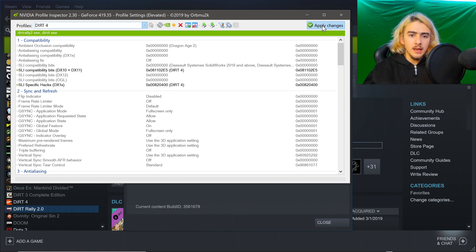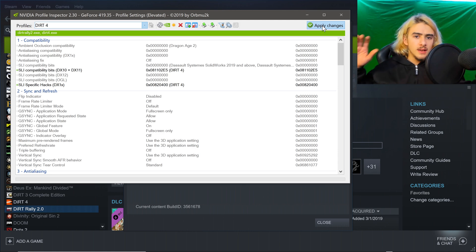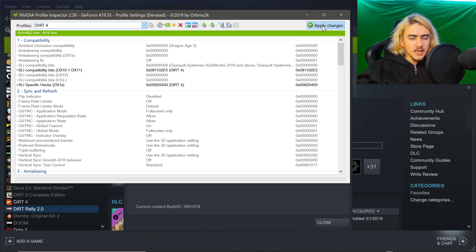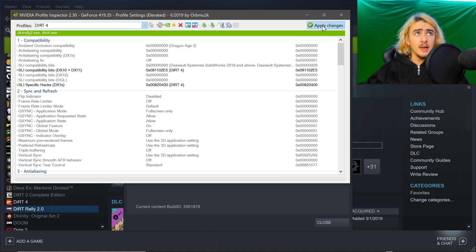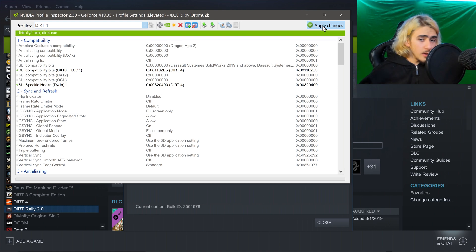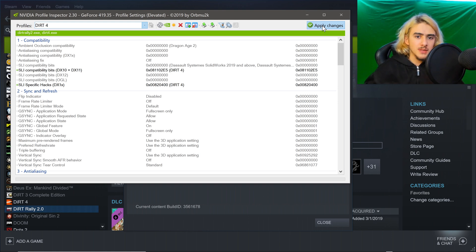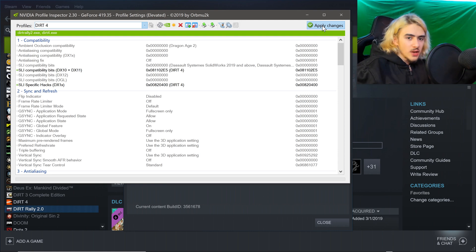That is it. Now you will have perfect SLI scaling in Dirt Rally 2. It is a very simple fix, and it is once again very surprising to me that the developers did not add this into the game. I will now cut to some beautiful 4K SLI 60 FPS Dirt Rally 2 gameplay with the RivaTuner monitor showing off that SLI is working. Give me a thank you in the comments and definitely subscribe. My real name is Troy Harrison Crist — I make a lot of SLI fixes.